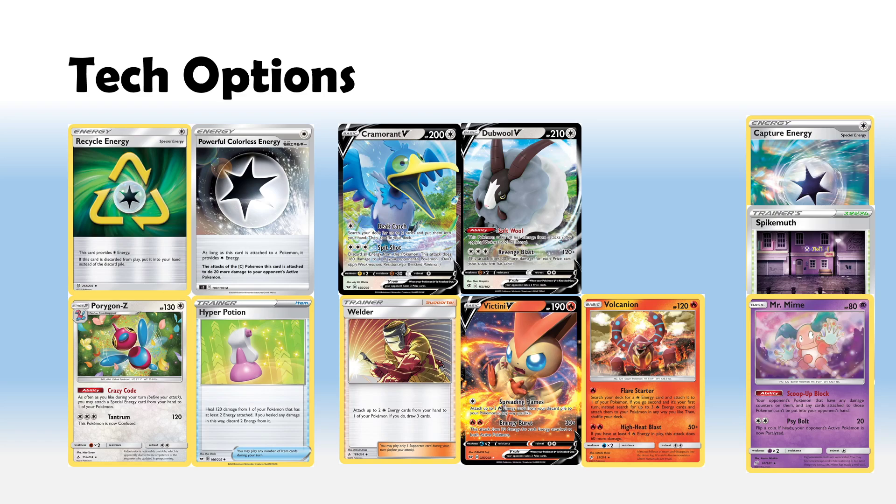Recycle Energy is very good for Porygon Z — it lets you retreat around your board quite freely, and playing Recycles also lets you run Hyper Potion. The main reason I went off the Porygon Z build is: A, you whiff and it feels really slow, and B, you're just so susceptible to Marnie. You're already focused on finding your Stage 1, and adding in Candy for Stage 2 on top of playing greedier cards like Hyper Potion just feels like way too much after testing.